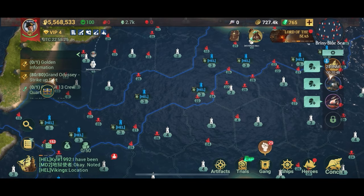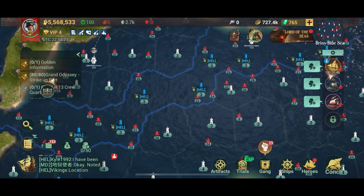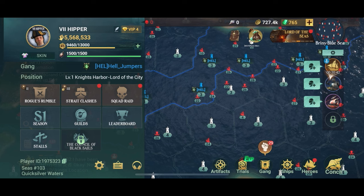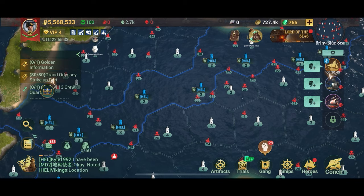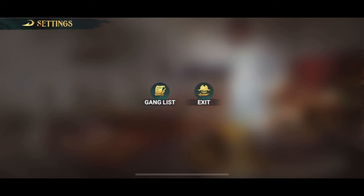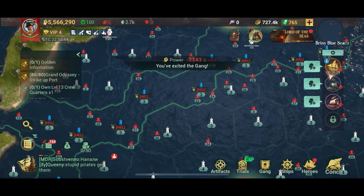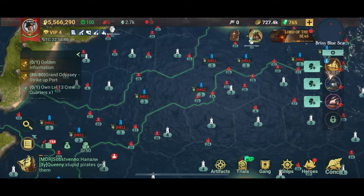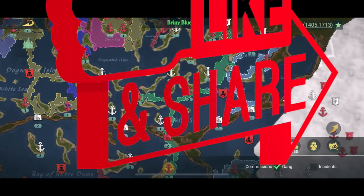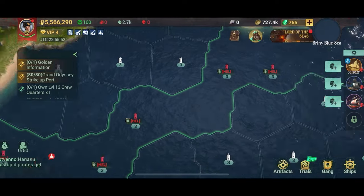Lastly, here's how to leave a gang — sometimes you'll need to if it becomes really weak and you want to join a more powerful one, which is better for the game and for you. Go into the gang section, press the settings button down in the corner, and press exit — that's all you've got to do. If you want to join a new gang, just do exactly like I showed in the beginning of this video. I hope you enjoyed it and see you out there!